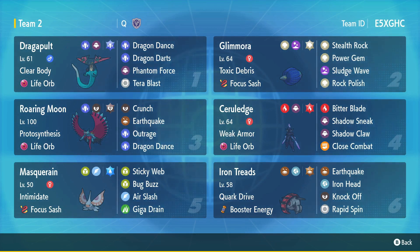Howdy ho neighborinos, we're here today for a Wi-Fi battle — first one on the channel but second one I'm going to be doing — going up against our good pal Helios, aka John. You can see the team right here; feel free to use the code, I'll leave it in the description. It's Q's team, so ask him, but the point of this team is to lead with Glamoura or Masquerain depending on what your opponent's team is. Glamoura is so good at early game hazards.